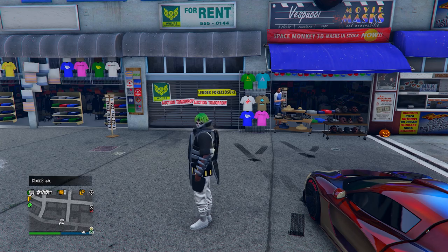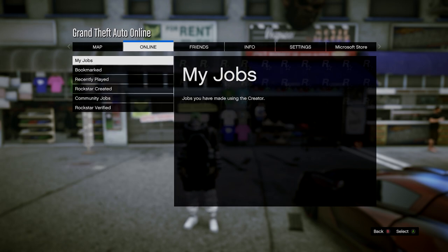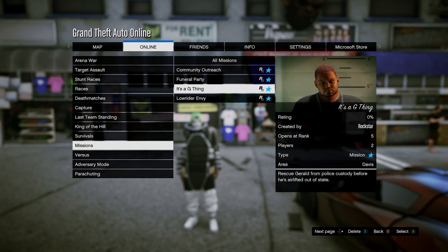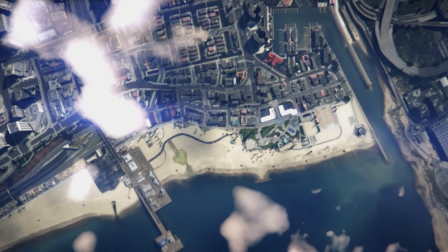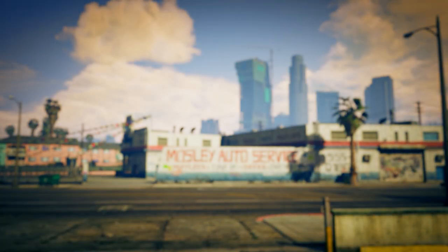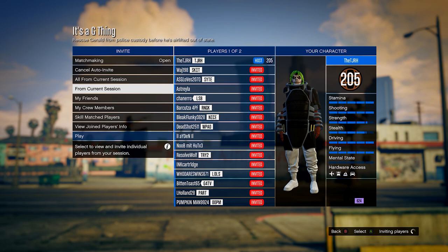I was having bad luck today — did it three or four times and it didn't work. So if you already have the juggernaut armor on an outfit, just equip that outfit; it will work for you if you keep trying. Once you have the juggernaut armor, open your pause menu, go to Jobs, Play Job, Bookmarked, Missions, and start It's a G Thing — link in the description. In this menu, set the clothing to Player Saved Outfits, invite anyone, and start it up.